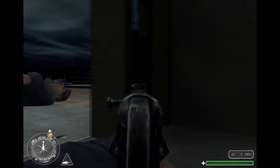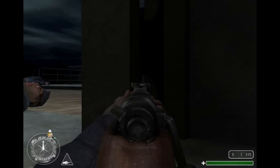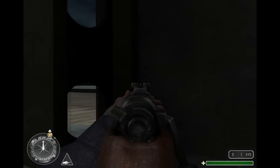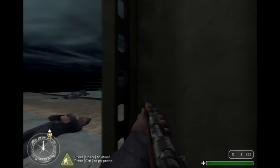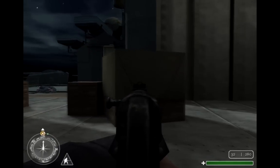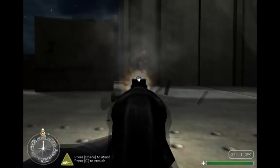If you position yourself just right, there's this one corner that enemies will usually come around, and I'm aiming right at it here. The guy that just shot in front of me was the guy that's usually back there, so no one happened to be there this time. And don't charge out in the front of this hangar — go as far back as possible. I heard someone walking up on me, so I take him out.